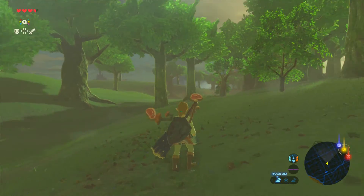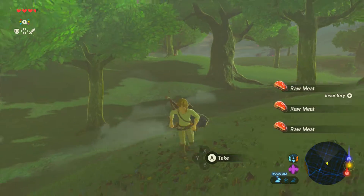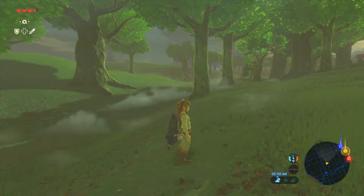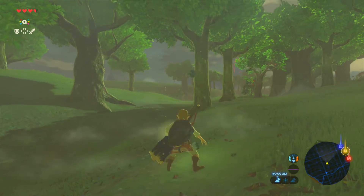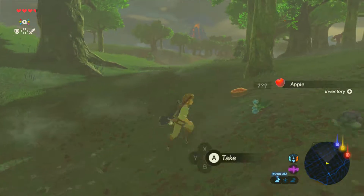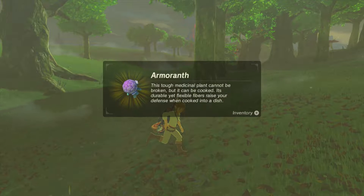There we go — wow, we got a lot of meat, holy crud! That was very helpful. Now let's scan in Yoshi. We have to do the L button first. Hey, look at this — we got a Sun Shroom, okay, and a Night... okay, we're finding some new stuff here.